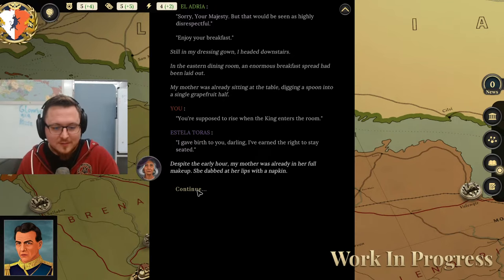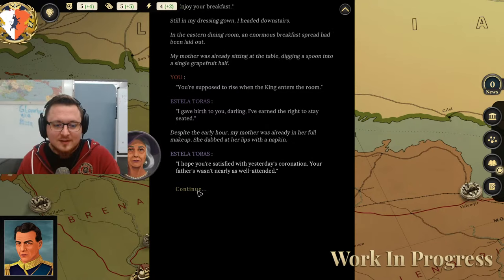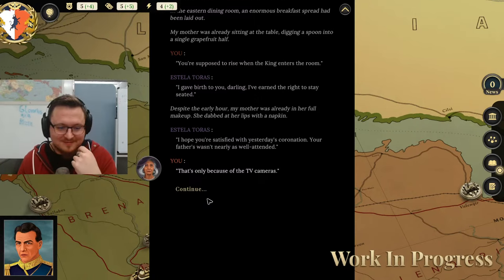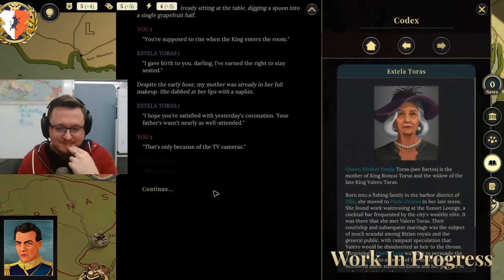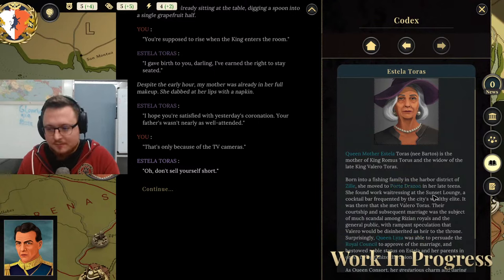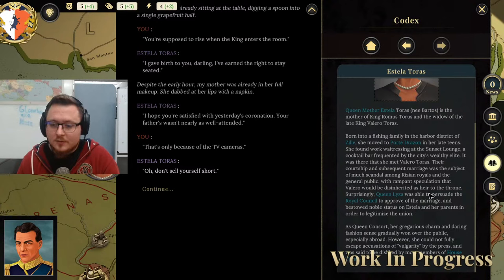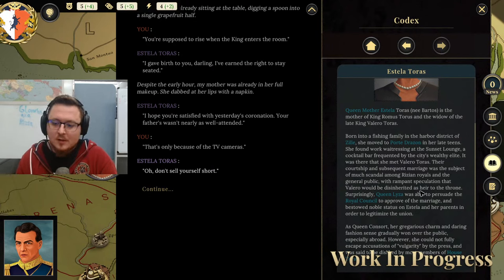My mother was already sitting at the table, digging a spoon into a single grapefruit half. 'You're supposed to rise when the king enters the room.' 'I gave birth to you, darling. I've earned the right to stay seated.' Despite the early hour, my mother was already in her full makeup. She dabbed at her lips with a napkin. 'I hope you're satisfied with yesterday's coronation. Your father wasn't nearly as well attended.' 'That's only because of the TV cameras.' Queen Mother Estella is our mother — born into a fishing family from Zil, she moved to Port de Drazon and met our father Valero, leading to a royal-commoner relationship. A very interesting figure.